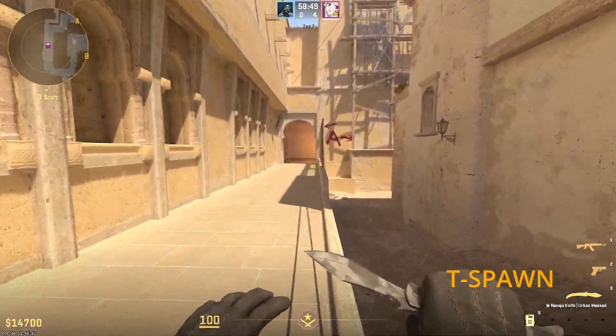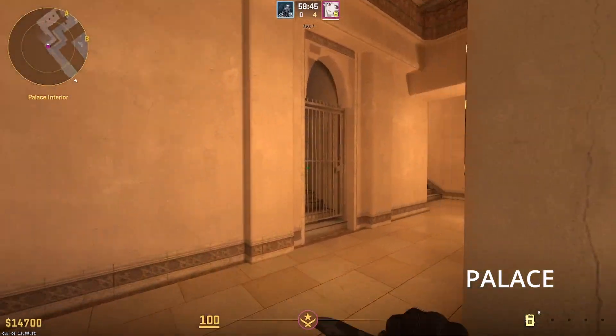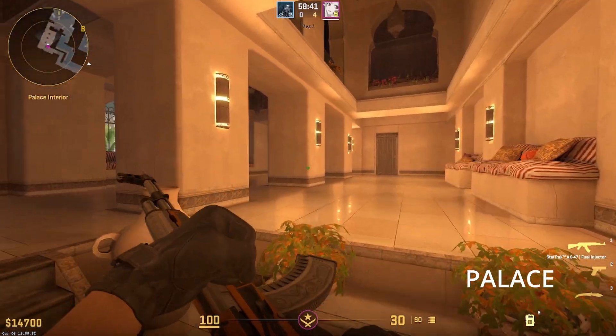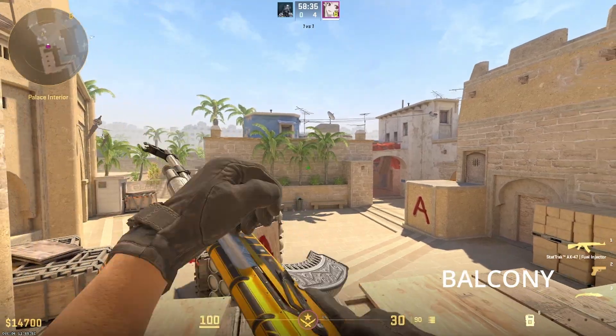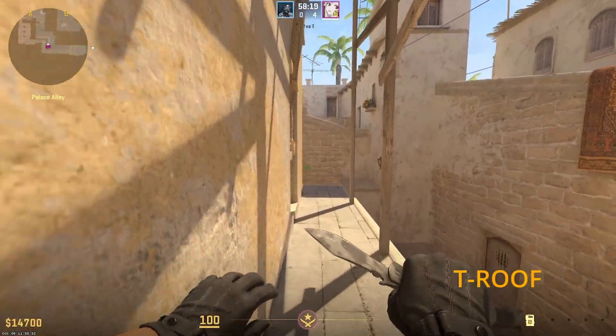This is T-Spawn. Walking over here is going to be Palace. Everything here is Palace. And this is Pillar. Over here is going to take you to Balcony. And going back to T-Spawn, up here is T-Roof.